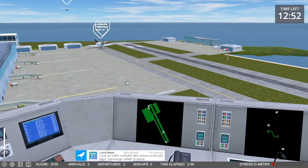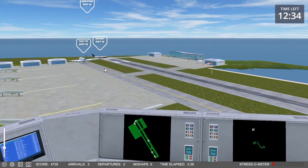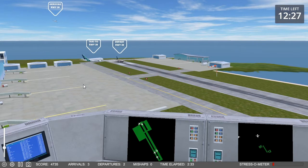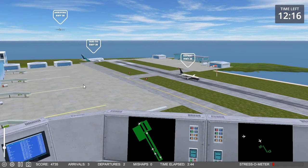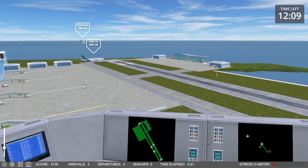Local air traffic controller falls asleep on the job — says not enough coffee to blame. Yeah, that's pretty much me. Got me pegged. Starburst 922, cleared for takeoff, runway 30. Got a little more sky view here so I can see these guys. On one hand I'd like to speed up that arrival, but on the other hand I've got a departure on the runway. Love the detail in this game — you can pop into the cockpit and watch a landing or a departure, and from that point of view you can even watch them on the runway on the rollout.